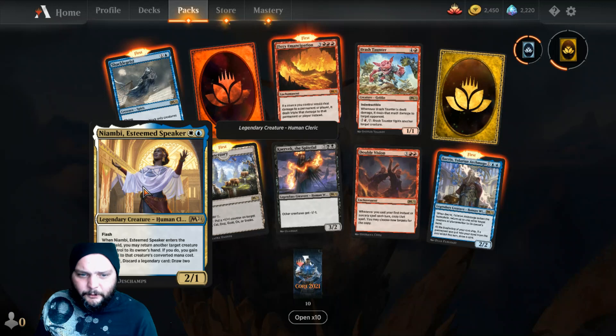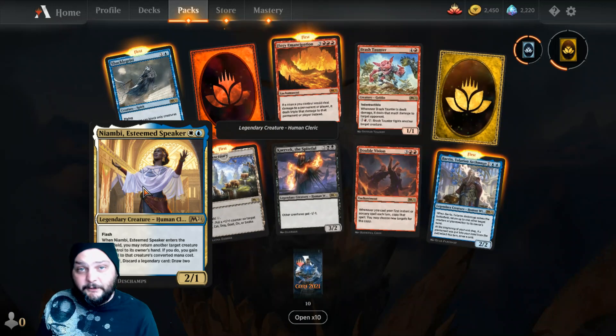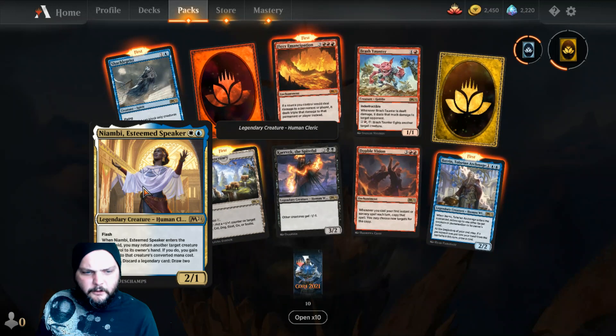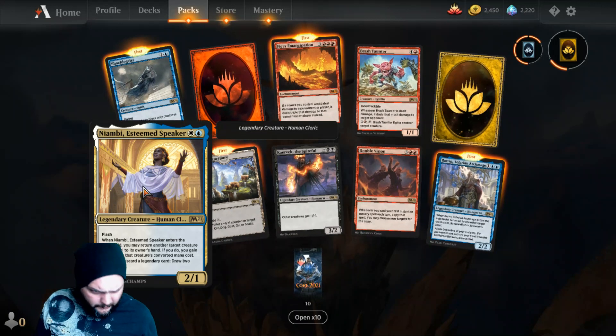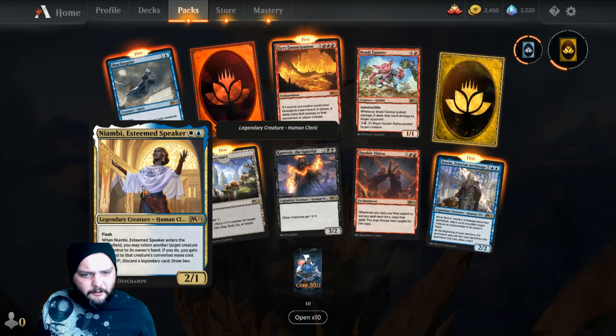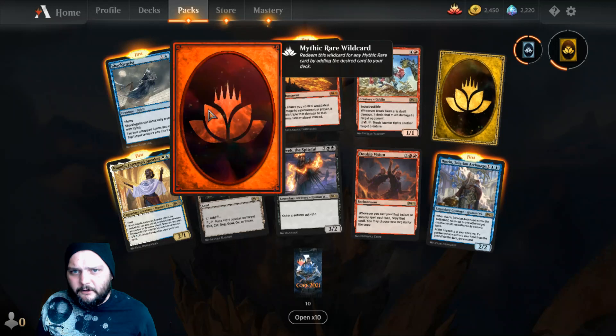We got Nyambi, Esteemed Speaker — one white and one blue for a two-one human cleric. It has flash and it's legendary. When it enters the battlefield, you may return another target creature you control to its owner's hand; if you do, you gain life equal to that creature's converted mana cost. You can pay one white, one blue, tap, discard a legendary card, draw two cards.